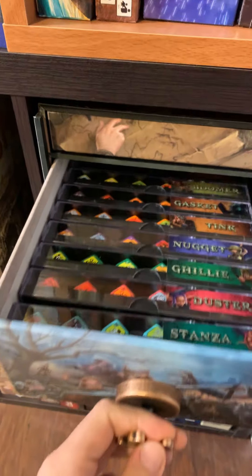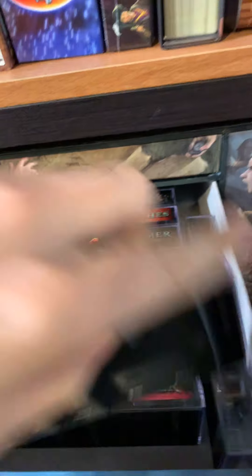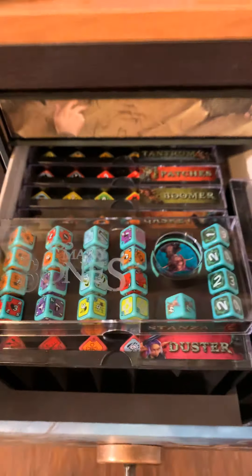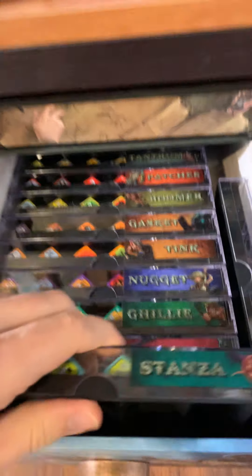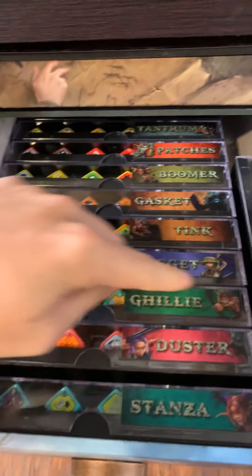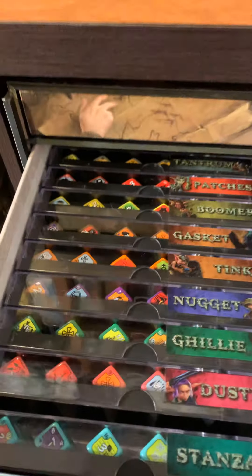Drawer number two is all of the player characters. They're in these nice acrylic boxes with all the dice and the chips. They have an almost metallic matte finish. There are two extras, so I guess there are more characters coming.